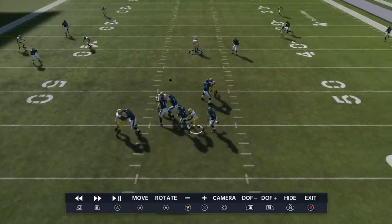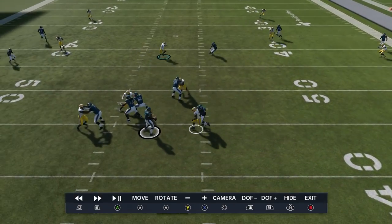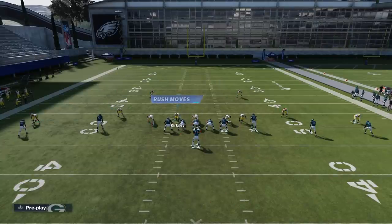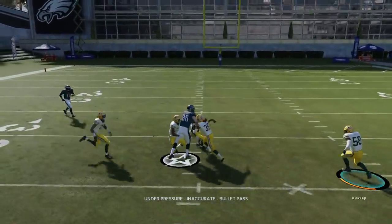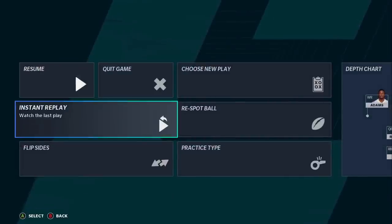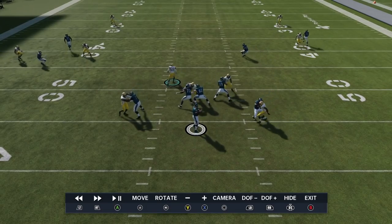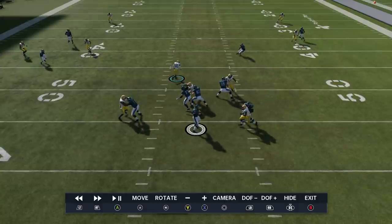All the other linemen are getting into their typical blocking animations, but this guy will eventually just get around Lane every time. I typically find it's best to bring this guy over here — that's all I really have to do. I don't even feel like I have to guess pass most of the time. Once again, he's just coming off that edge. There are a couple plays in this formation that look very similar but do not have this effect.